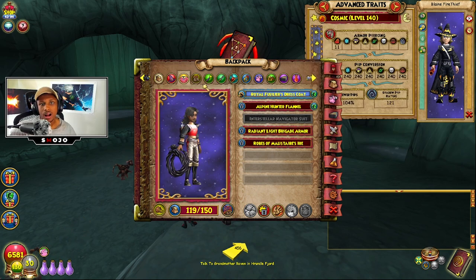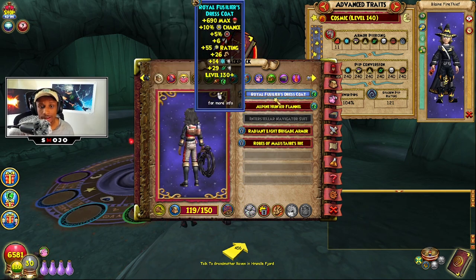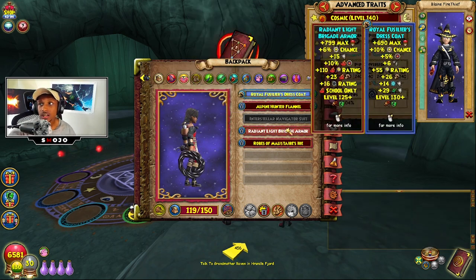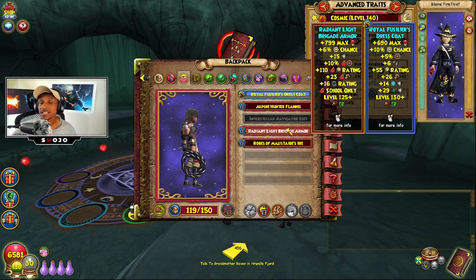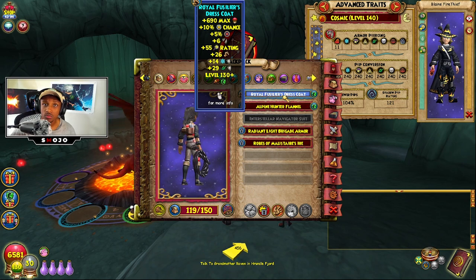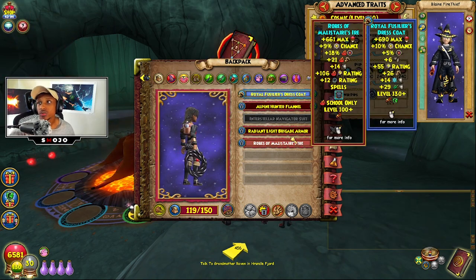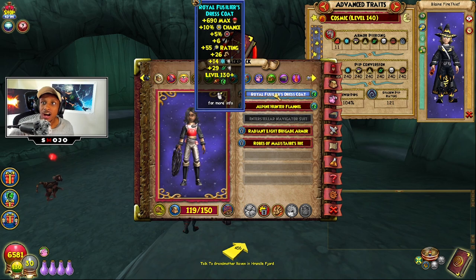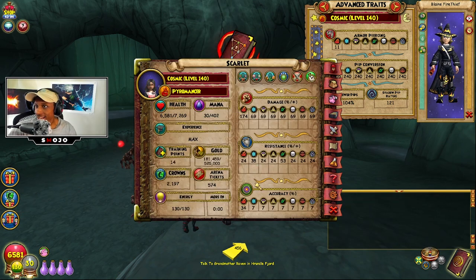On my Frillazor I'm rocking a resistance talent which gives 11 percent more resistance — very key. I'm rocking the Royal Fishers Dress Code instead of the Malister robe. This robe is only available during Christmas, which is right around the corner, so be prepared for that. It's the strongest robe in the entire game — it gives the most damage of any robe by three percent, and it gives pierce, which the other robes don't.